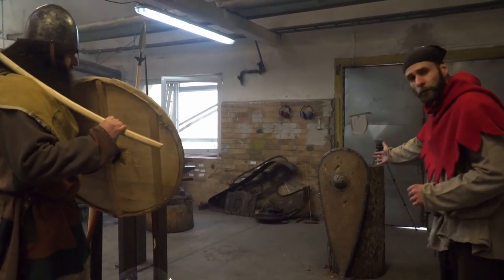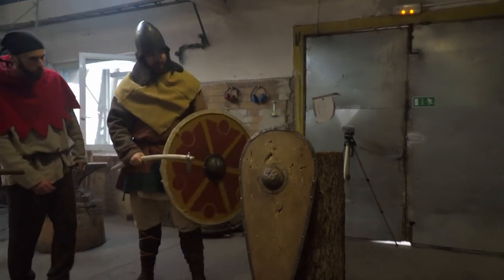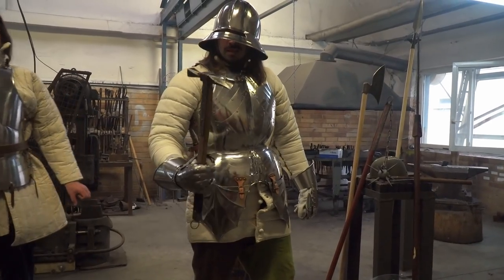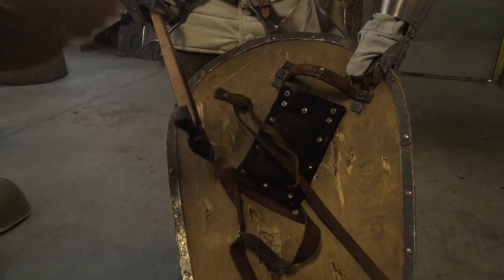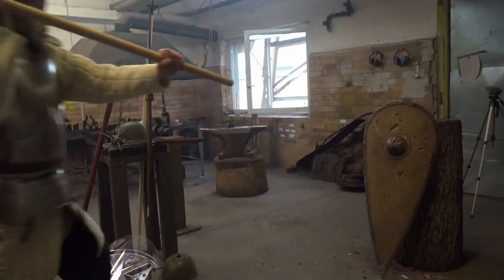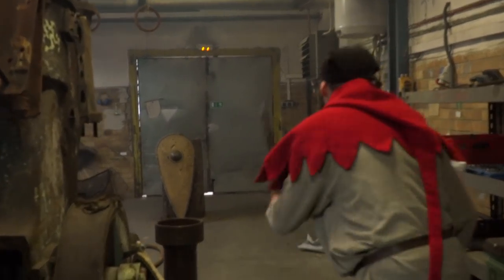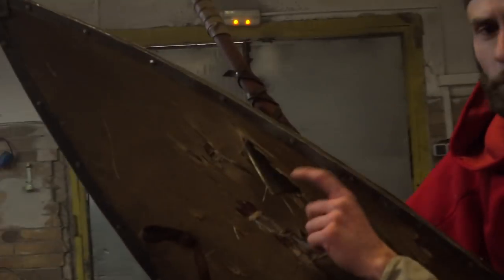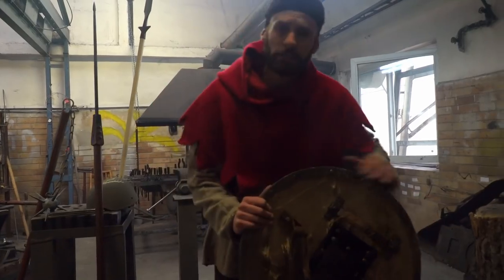Now we can run a match versus the Norman Shield and the Slavic axe. We got a 2x for that. Look at that. So let's test the war hammer. Nasty hole inside. I think we got a 2x inside. Nasty hits. Now the Viking axe and one spin — I think that would also make some damage for the soldier. The shield is in pieces, guys.